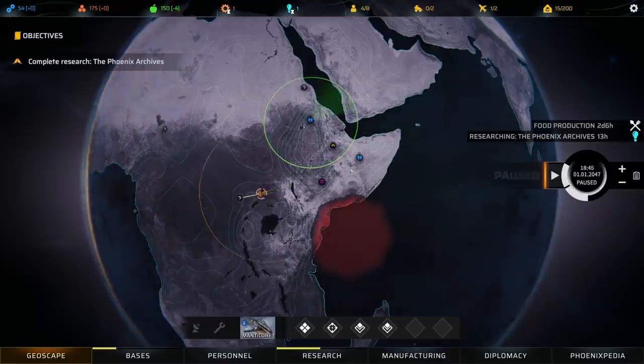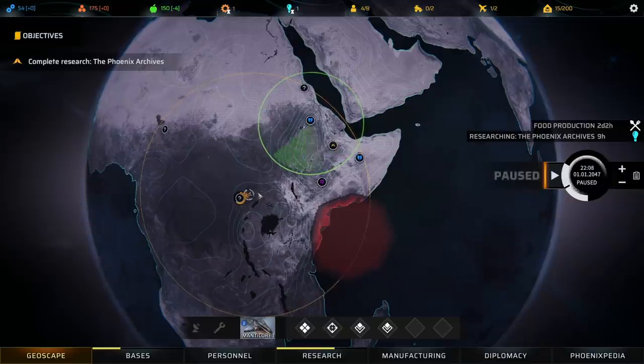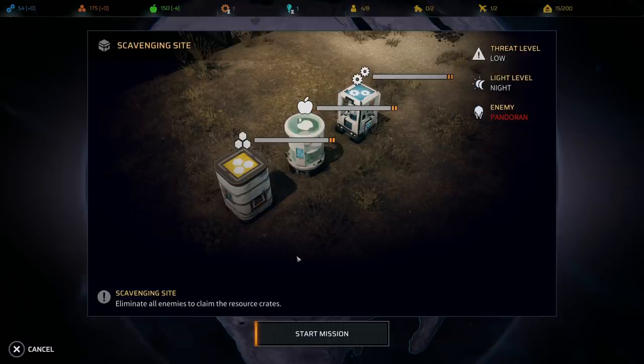We're still looking for a scavenging site. Here we go — we're going to take on our first battle. We need to eliminate all enemies to reclaim these crates. Word of warning: on this difficulty, some of these crates are going to go — there's literally no way to stop it. The main thing is just try to get the crates that we're next to, because there's going to be more enemies than we have soldiers so we're going to be outnumbered. Threat level is low. Light level impacts our perception — at night, we don't see as far as we could during the day. The enemy type is Pandoran. Sometimes we'll be fighting other factions or independent groups too, and that's why the enemy type is listed.